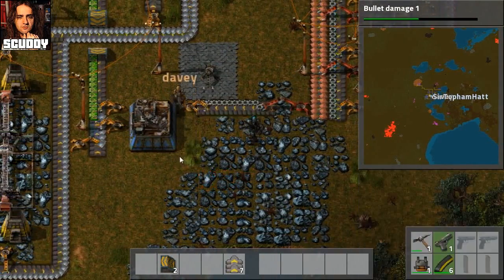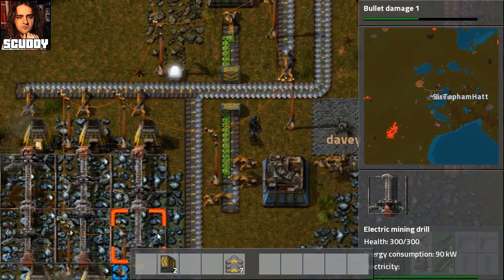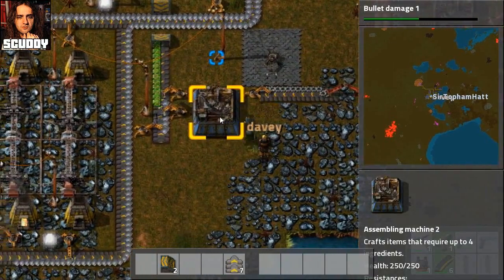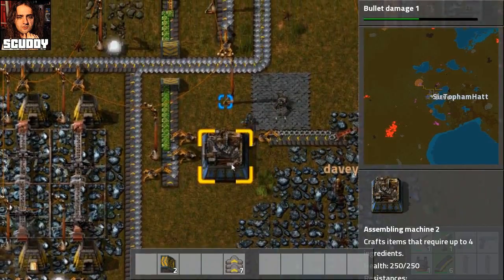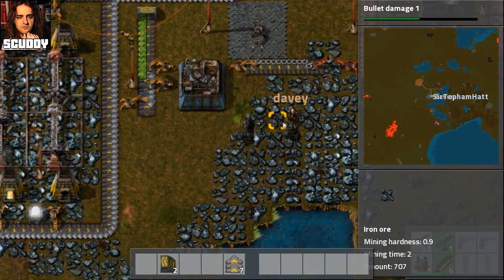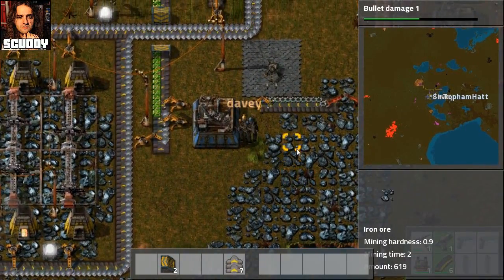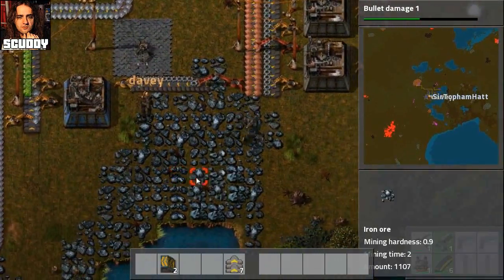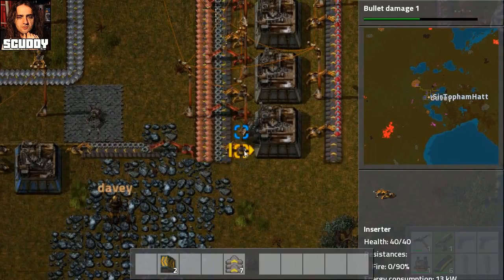So we're just getting free inserters now? Well, they're not free - we have to pay for them. We're paying with electricity. Pennies on the dollar, Dave! I thought we were making something really advanced here. This is just to make inserters. Well, it's pretty advanced - we need three machines to manufacture the parts. Alright, so what's next on the docket?